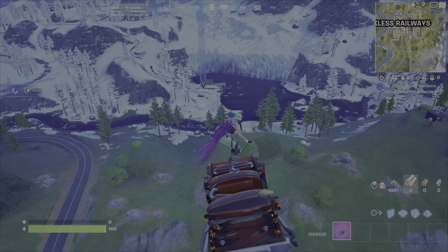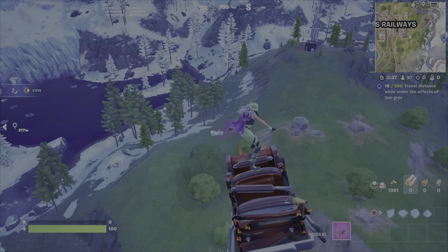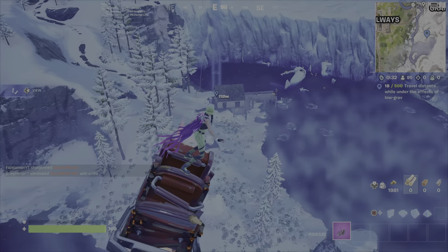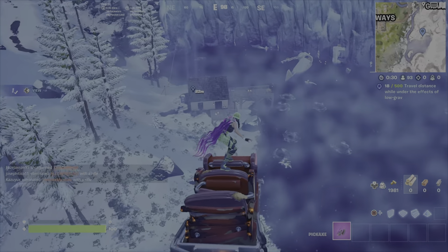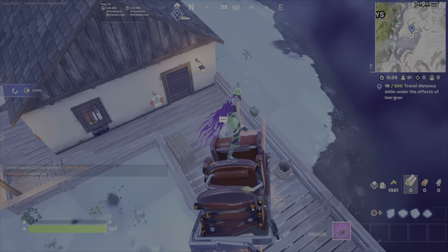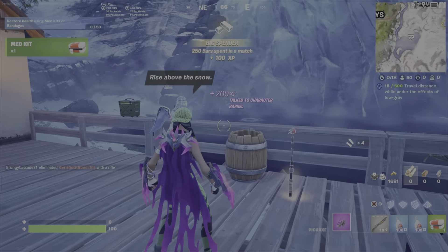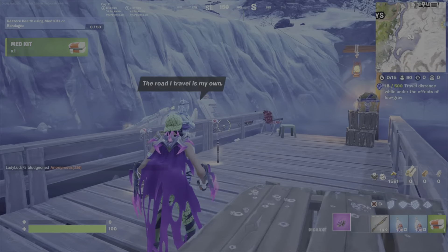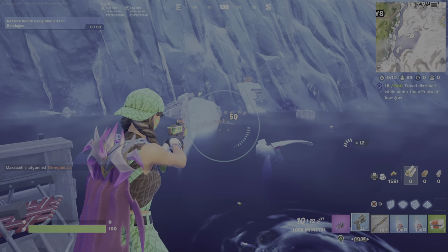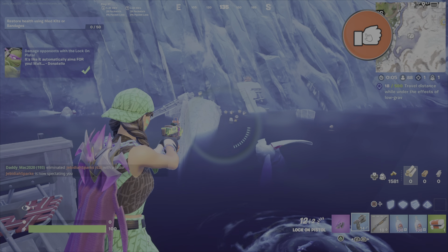I'm going to land, purchase the Lock-On Pistol, and I'll have a player in front of my face in like seconds and I'm going to get the damage on them, eliminate them, and my challenge is complete within like 30 seconds of landing. It was actually pretty sweet. I just flew over Reckless Railways and it's like 200 meters from here — so not very far at all. I do find that other players land here quite often. There's the speech bubble — I'm going to speak with Snowheart and purchase the Lock-On Pistol. There's a player who's already landed here and I'm going to get the damage on them. The Lock-On Pistol takes a little bit of getting used to — it's not like your regular old pistol.